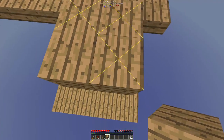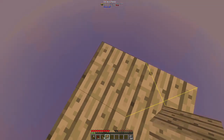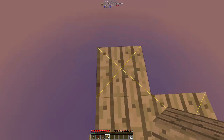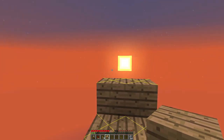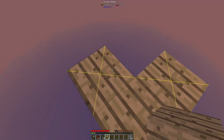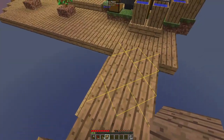Let's build it out. I don't have enough wood for this, and I actually forget the design for it. I think it's one more like that. The water source block sits here.